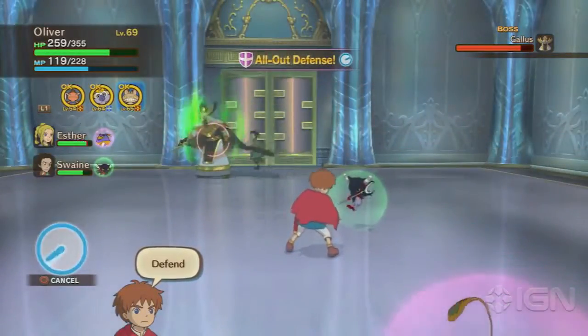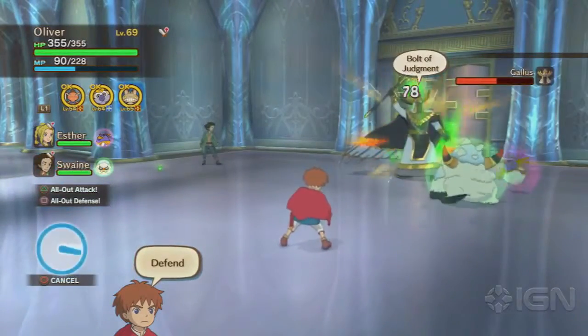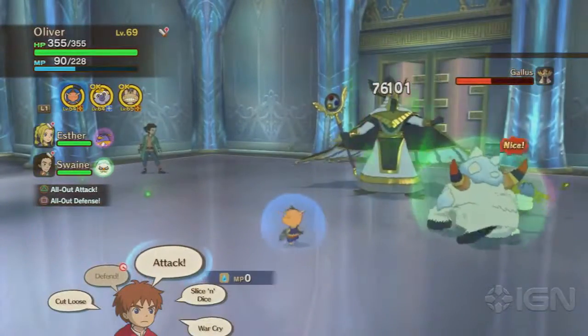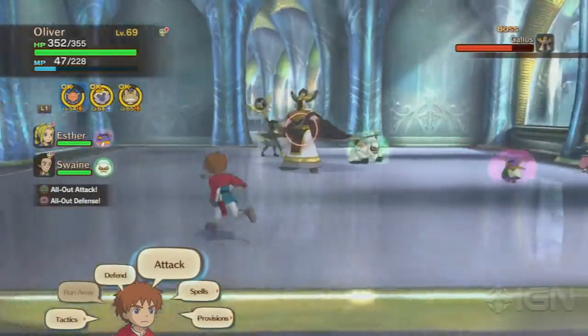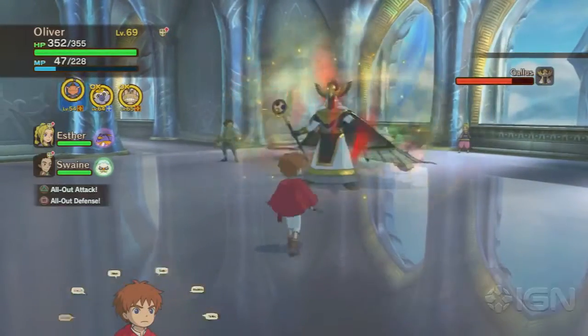If you see green, it's going to be a storm attack. He uses the Bolt of Judgment, which, unlike his other attacks, randomly zaps several areas on the battleground with storm magic. It's kind of like the Circles of Hell attack from your battle with Shadar, in that blue circles will appear on the floor to indicate where the bolts are going to strike, which gives you time to either put up your guard against them or just get out of the way.